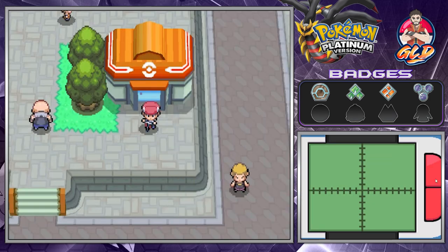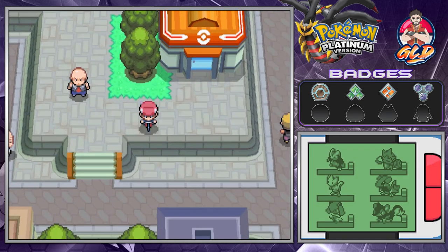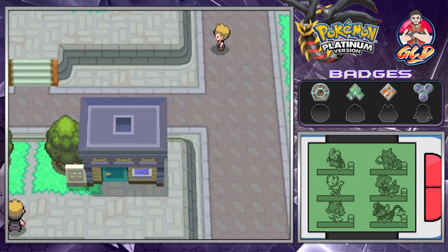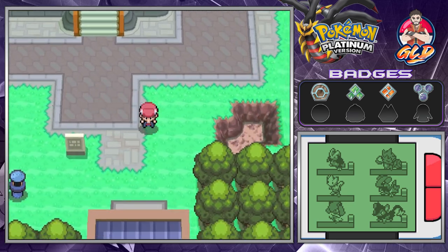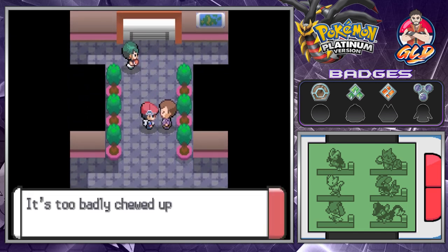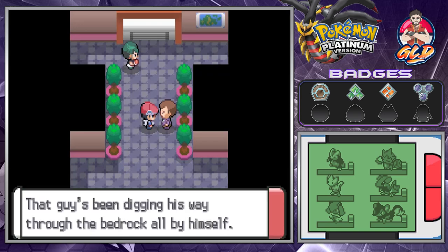Let's see what there is to do — time to go south into routes 214, Valor Lakefront, and route 213. We're gonna be making a big episode about this one because there are quite a few things we're gonna be doing, and there's a Ruined Maniac around here.